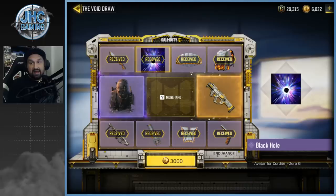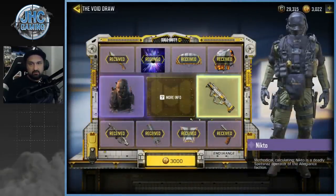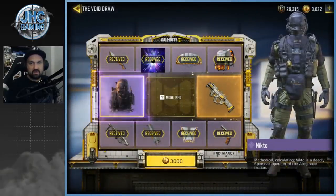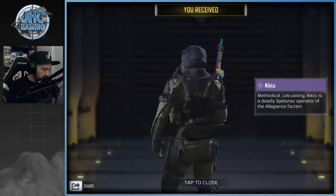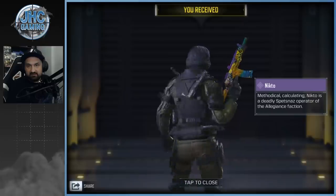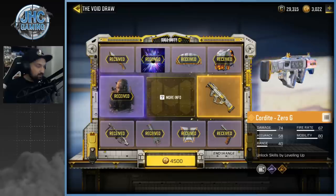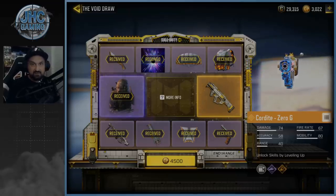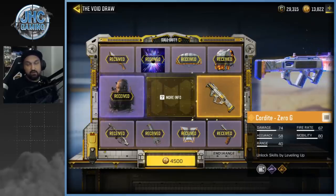We got 6000 card points remaining and the next spin is 3000 — I'll have to buy more card points. That's pretty expensive. The next spin lands on the Nikto soldier: looking okay, not bad. The next one is 4500 so I need to buy a few more card points.